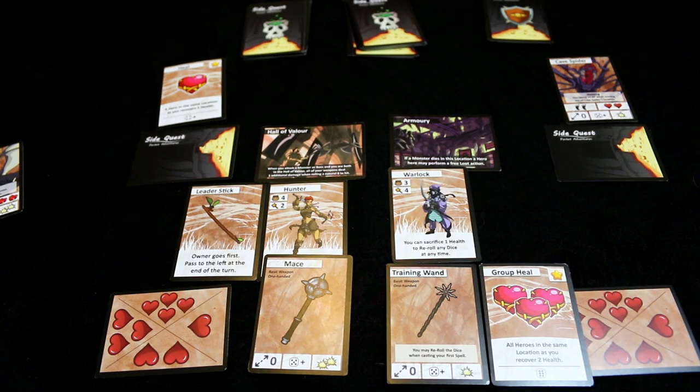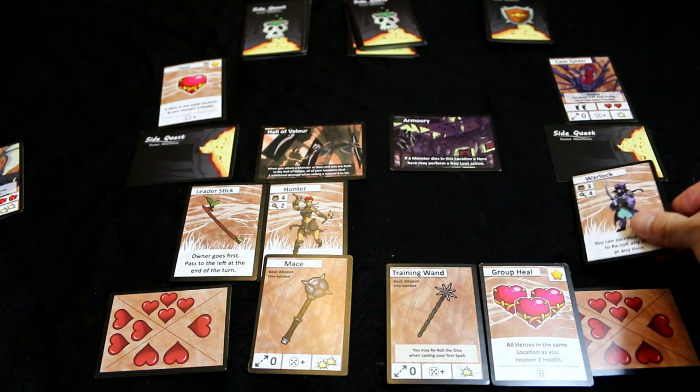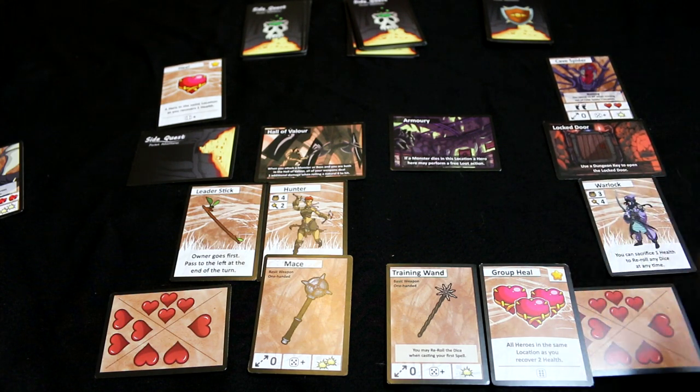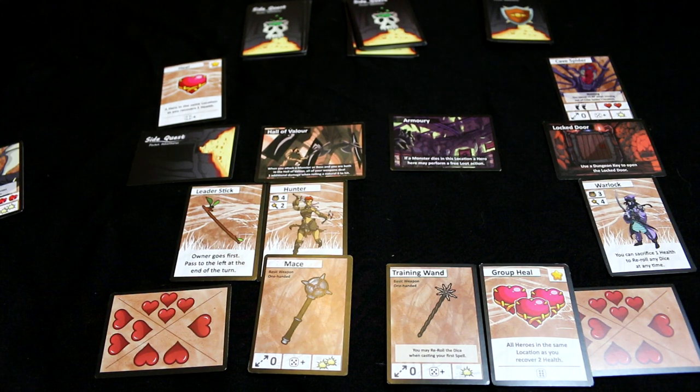I've got two actions left, so I'm going to move to here and reveal this location. Locked door — that's what we need. And for my last one — because I'm explaining how to play the game I've really not paid attention whatsoever — I've realised that if I roll five plus I only do one damage and I'm not going to kill that spider. So that was a silly thing to do.